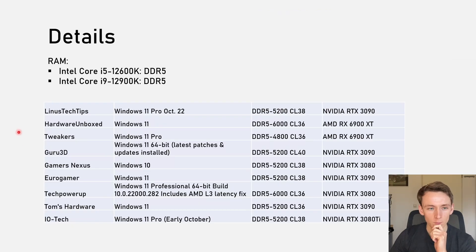A bit of details: I hope that you used the results in this case with DDR5 memory — we'll also get to DDR4 later. All outlets used Windows 11, apart from GamersNexus who used Windows 10. Most used DDR5-5200. And all apart from Hardware Unboxed and Tweakers used an Nvidia GPU, mostly 3080s and 3090s; they used AMD's RX 6900 XT.